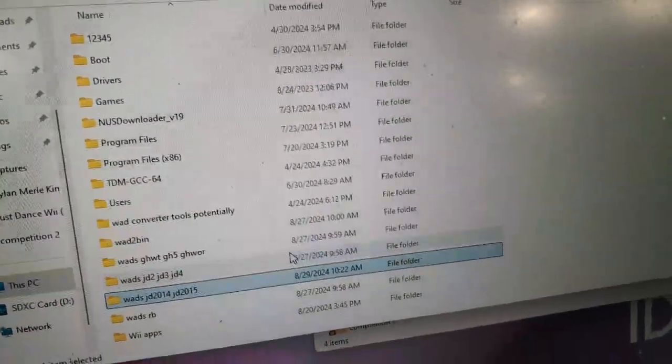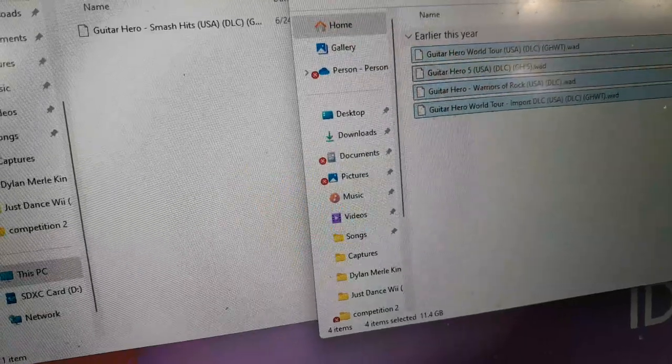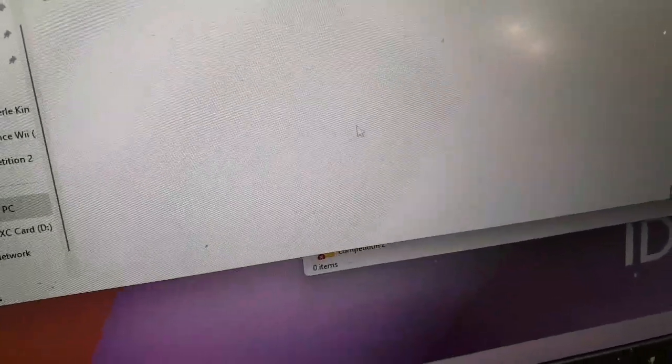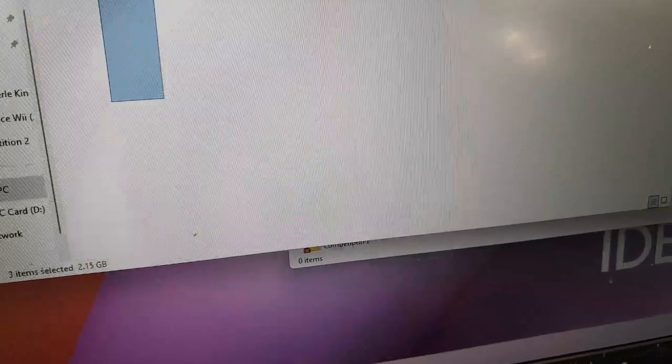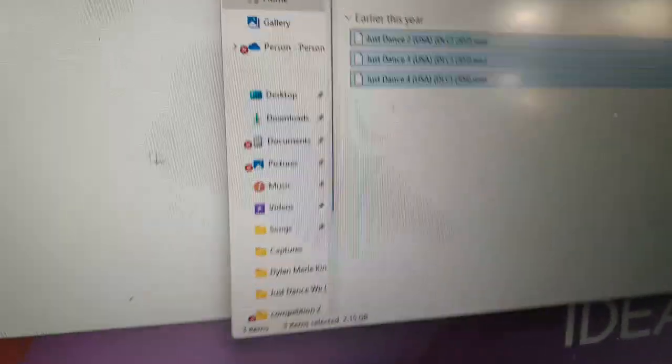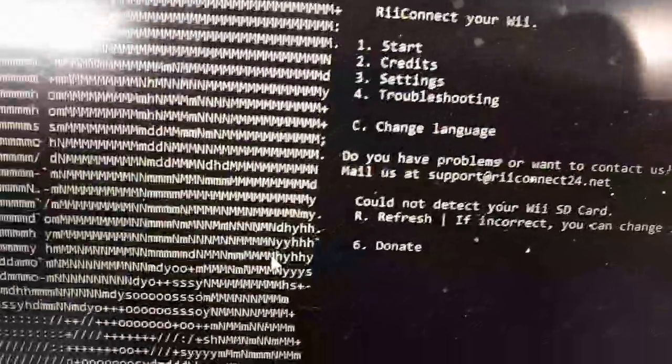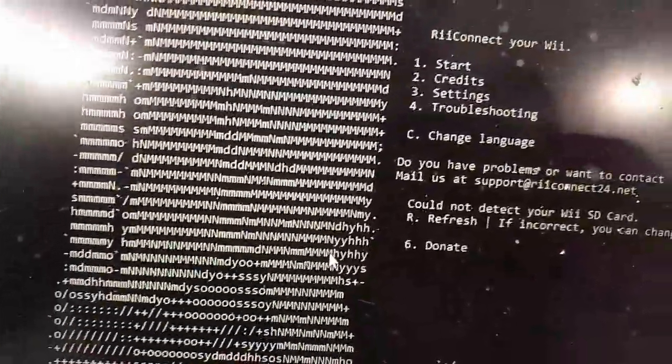Here we have Guitar Hero content. I'm separating these from each other because it's just easier that way. Take the Just Dance 2, 3, and 4 DLC and put them in their folder. Then what you want to do is download Reconnect Patcher — I also have a whole lot of Clone Hero charts, a lot of which are official Guitar Hero charts.